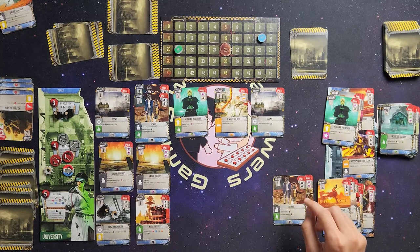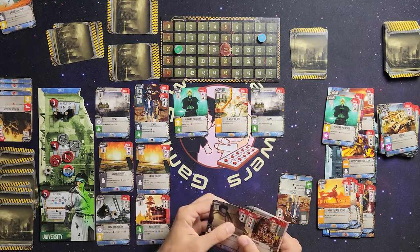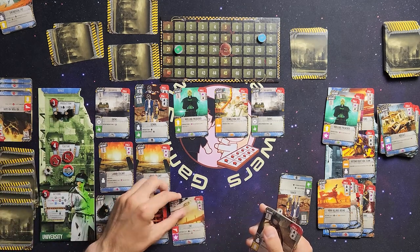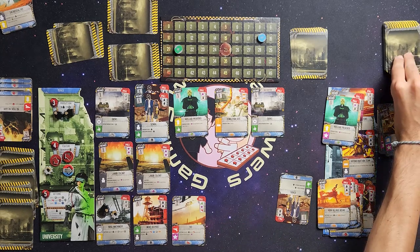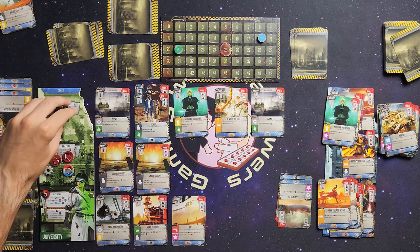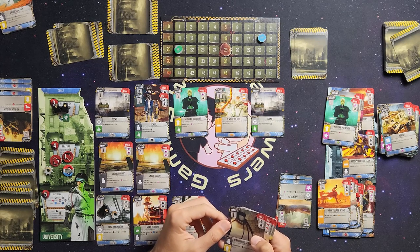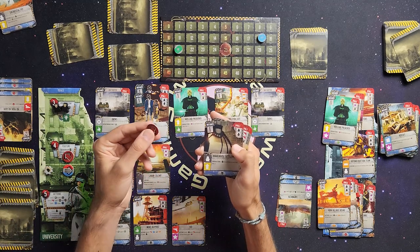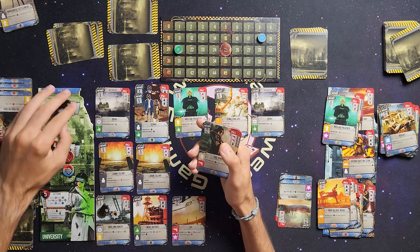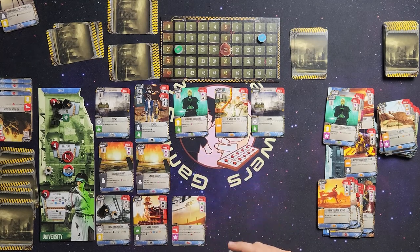He attacks my deals — draws a worker icon, which I don't have in my deals. I spend two great contact tokens to bring out the TNT onto the board. He attacks my deals again — draws a gear. I spend one red contact token to raise the warehouse settlement, getting two workers. He draws a brick for his final attack, which I don't have, so those cards go to his discard pile. Time to blow this game wide open.